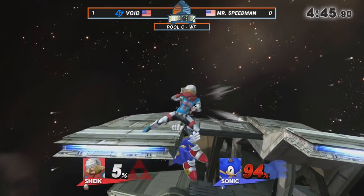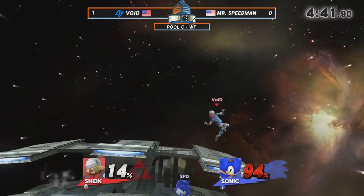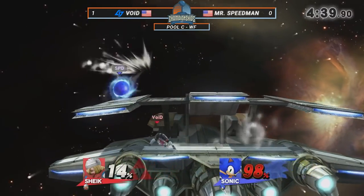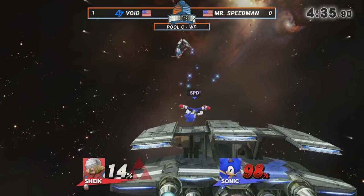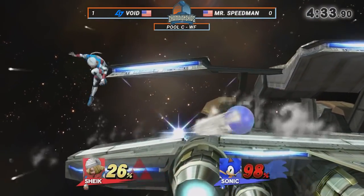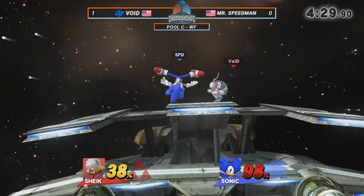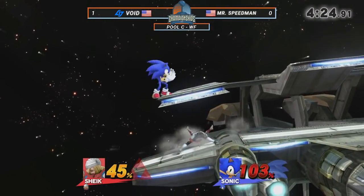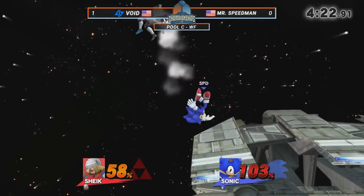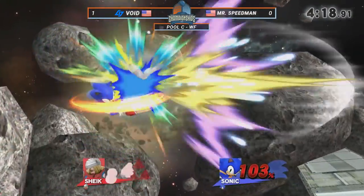Speedman definitely quick enough to avoid that spike — not going to let it happen. Oh my gosh — no spring right there. He wanted the spring. Void, I see your cheeky attempt to try to take a stock, let me see what I can do here. Sometimes if you try to cheese, you get the cheese though. Void trying to up smash — not on the platform. Nice falling neutral air — good stuff from Void. Not giving him the air dodge that he wants. Knows that Speedman is looking for an air dodge there to extend a combo, and just says, here, have this.